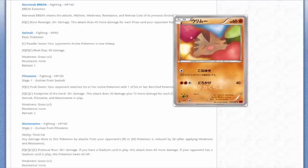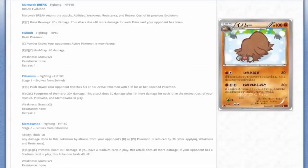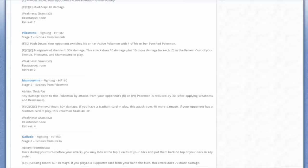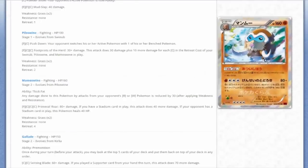Next we've got a Swinub blending in with what might be pillows, sushi, or gummy bears - hard to say. And we got Piloswine. The second attack Footprints of the Herd - 30 plus damage, doing 30 extra for each colorless in the retreat cost of your Swinub, Piloswine, and Mamoswine in play. Since Mamoswine has a 4 retreat cost, and hypothetically with 4 Mamoswine on the bench using Maxie's Hidden Ball Trick, that's 160 extra damage - so 190 total. That's a lot of damage.